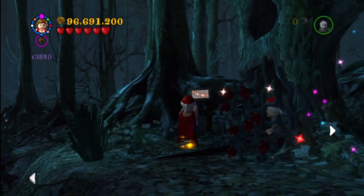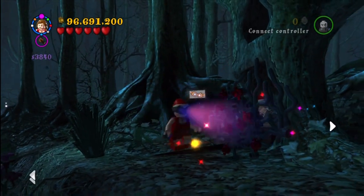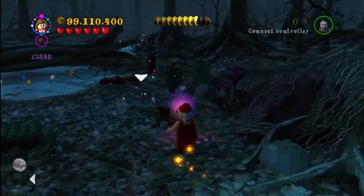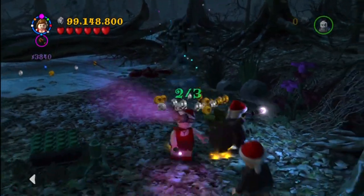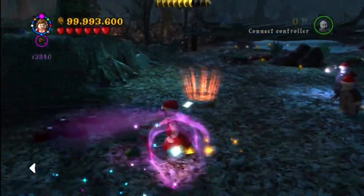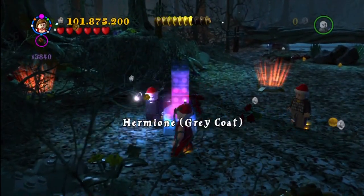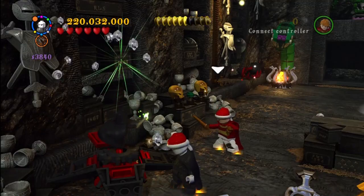This is where Ron has to destroy the locket with the Sword of Gryffindor. You have to use Hermione's beaded bag to create the mushroom jump, then when you're up here you use the Quibbler box. There are three points where you need the glasses to see the pieces to put together. When you put together the third and final one, you get the character token — Hermione Greycoat.